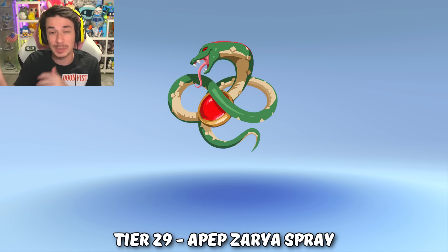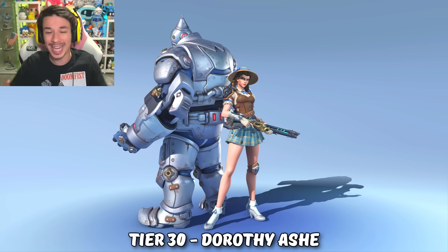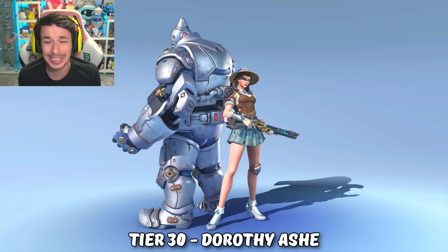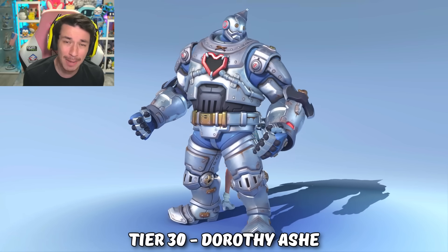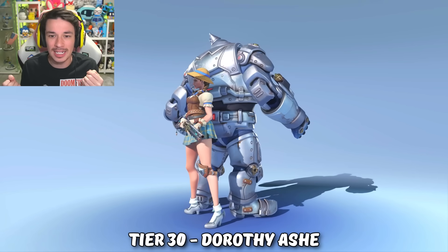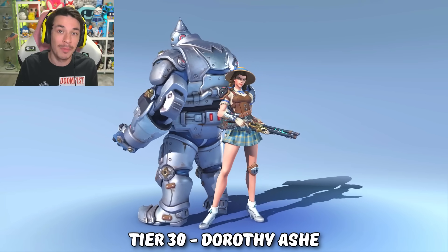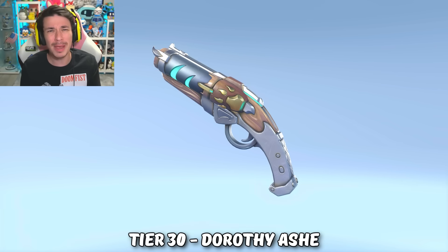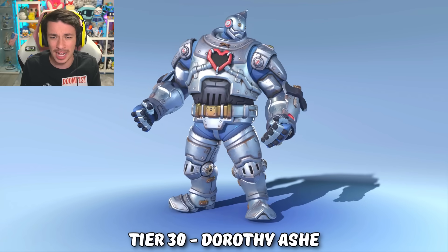Tier 29 we get a snake Zarya spray, inspired by her skin she gets in this battle pass, which I don't like at all. But what I do like is tier 30, the Dorothy Ashe legendary skin with the Tin Man aesthetic. This is not an official collab, but the Wizard of Oz is public domain at this point, which is how they're able to make a Dorothy Ashe skin.